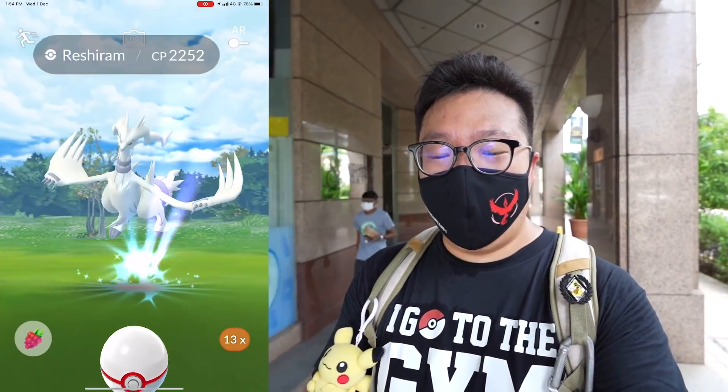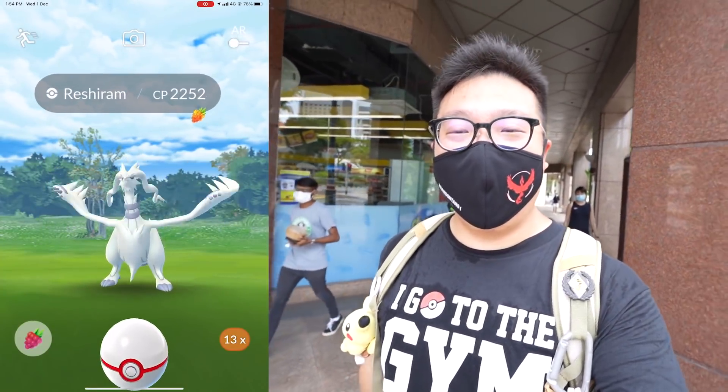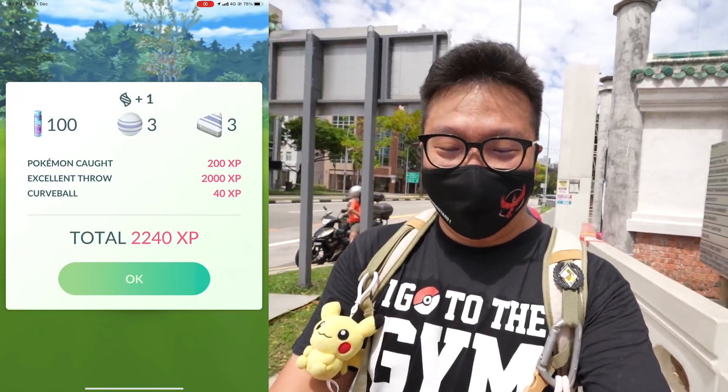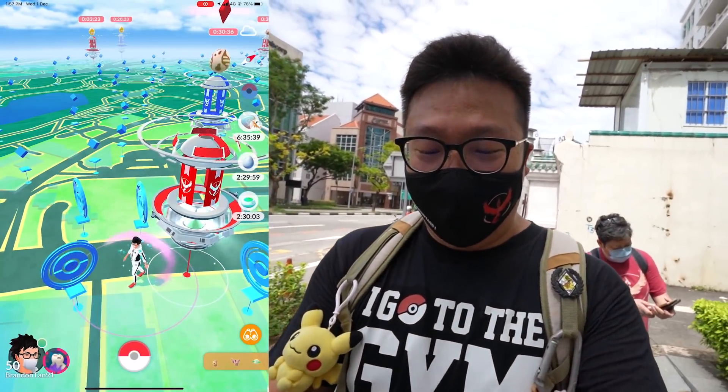I can see Auntie Gladys ahead of me! Let me catch this Reshiram first before you guys say hi to her. And look who we have here — it's Auntie Gladys! Why are you late? She's a slacker. We caught the Reshiram — that's number seven.